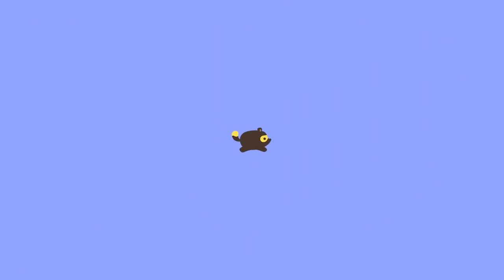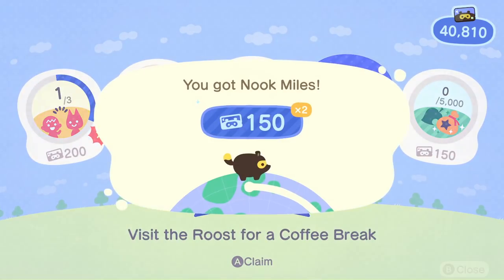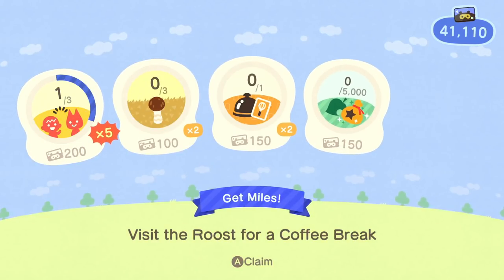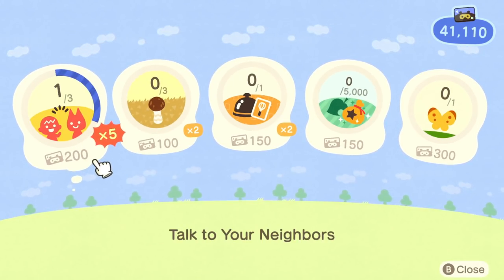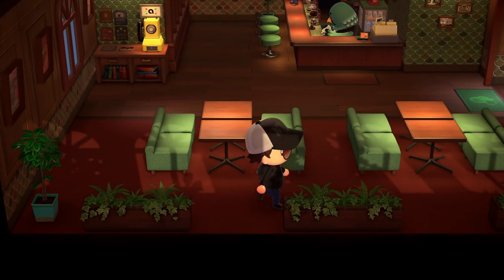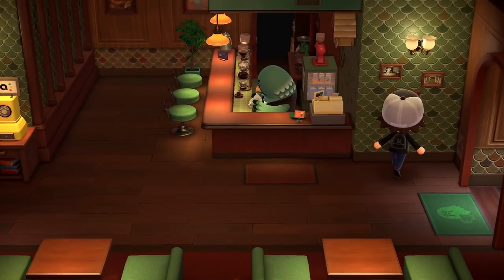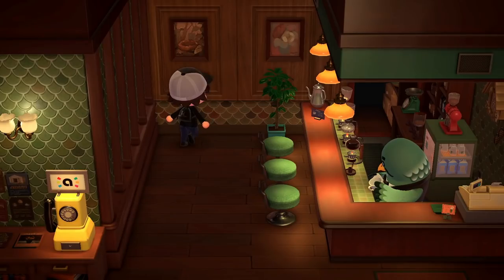First off, we can do a Nook Miles — 'Visit The Roost coffee for a coffee break.' We got some extra miles right there. And we've got some other stuff like cooking up a storm and talk to your neighbors. What else is going on around here? I see that little amiibo phone. I'm guessing maybe we could use the amiibos to call in and have a coffee with somebody. That'd be really cool.